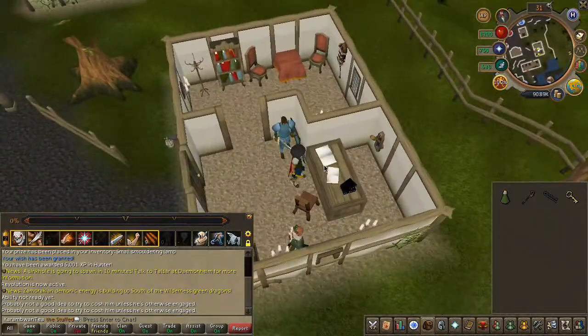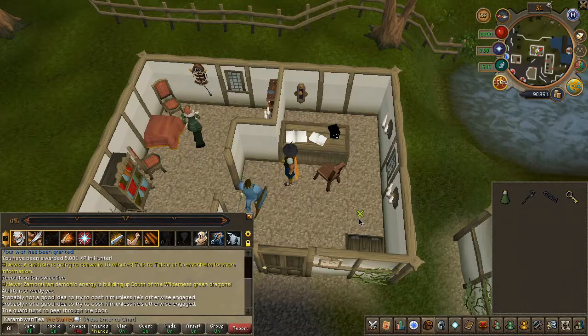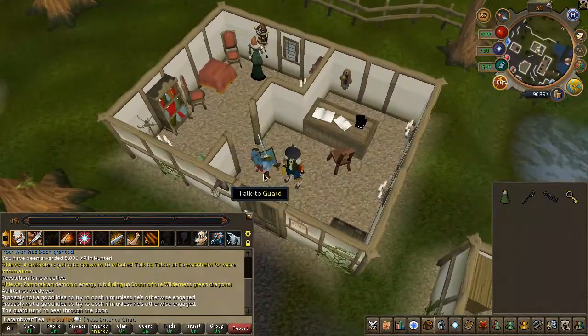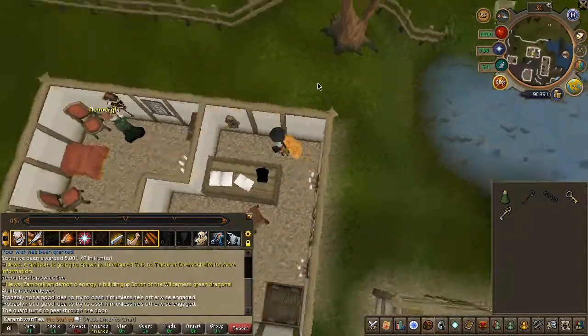With the registrar now distracted, head back to the desk. Right-click the guard and hit lure, then knock him out, and lastly pickpocket him for a key. Quickly go behind the desk, pull the lever, and head down the trap door.